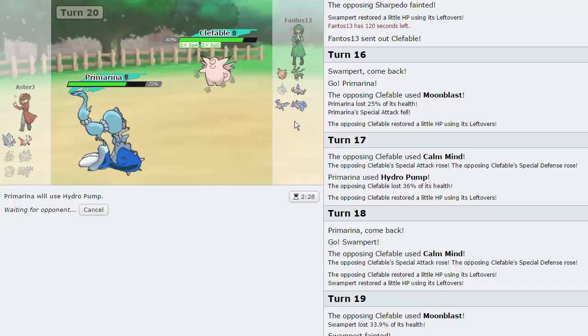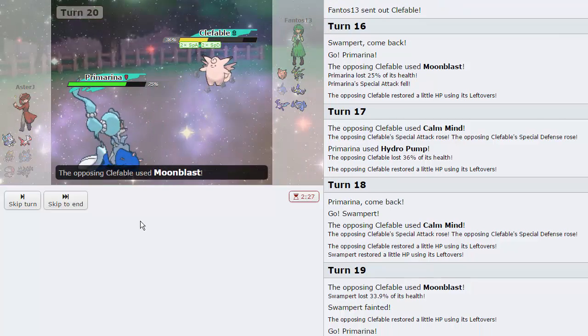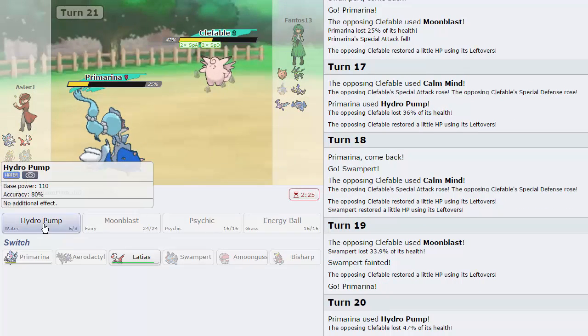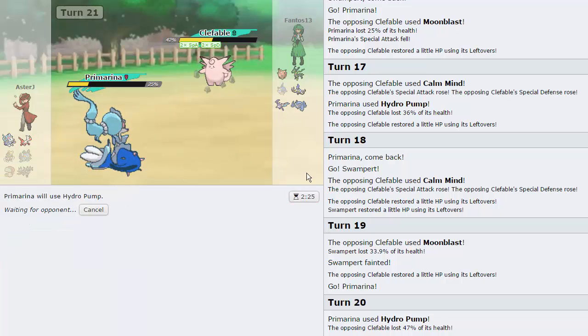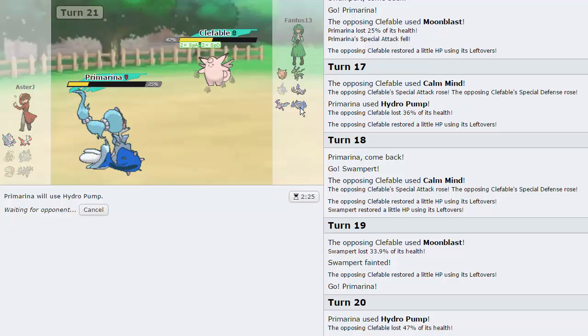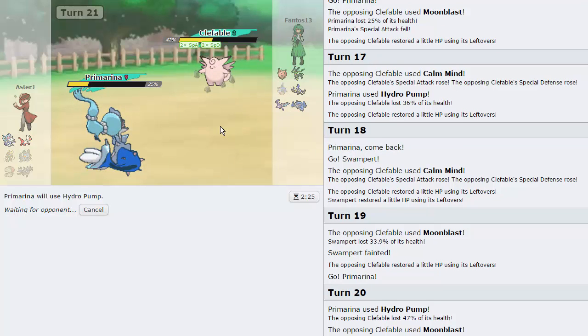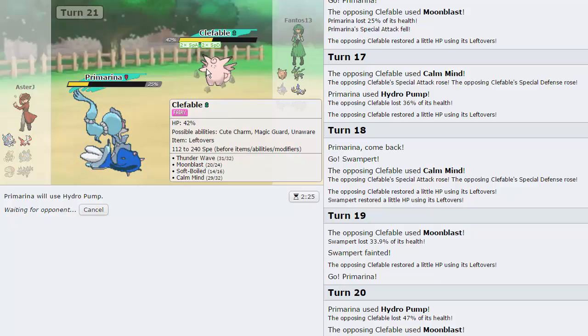Let's just go for the Hydro Pump. I probably shouldn't have let his Metagross get an attack raise or hit me with Zen Headbutt on my Swampert, because Swampert was my key to winning — I could have just kept phasing things out. He goes for Moonblast — no special attack drop this time. Another Hydro Pump knocks him out — that did 47% and he's at plus 2! Primarina you are insane.